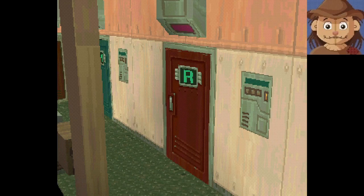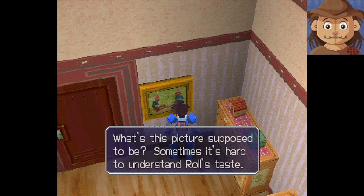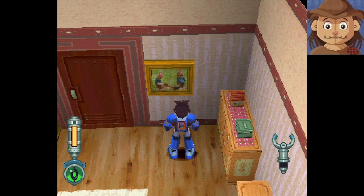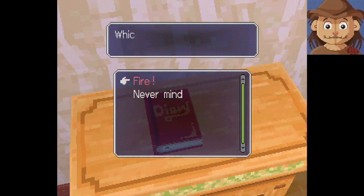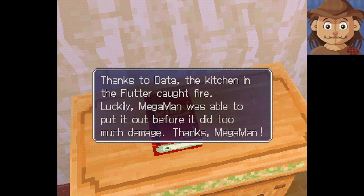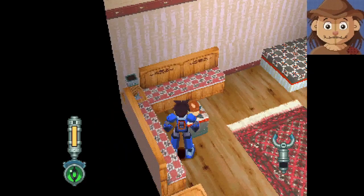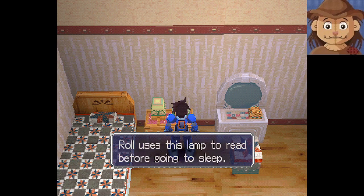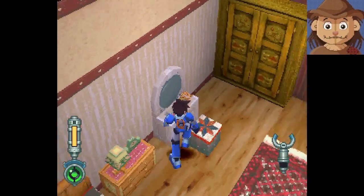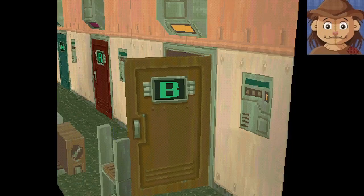Let's check Roll's room and see if we can scrounge up some more money. What's this picture supposed to be? Sometimes it's hard to understand Roll's taste - these are like gnomes on a picnic or something. Roll would probably get angry if somebody else opened her drawer. Oh, the diary! Reading the fire entry: the kitchen in the Flutter caught fire, but Mega Man was able to put it out before it did too much damage. Roll loves to wear red clothing - she's like the original Roll, OG Roll.